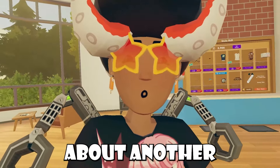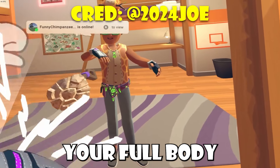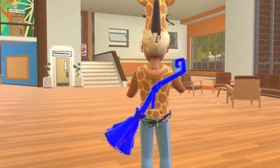I had talked about another item bug where the broom that goes on your back would kind of hang out by your full-body avatar arm. But now it's just a strange blue color. Thanks, Rec Room, for trying — but it's blue now.